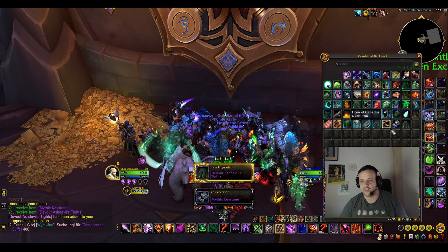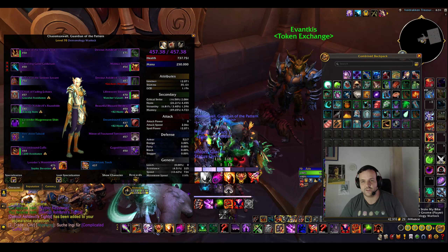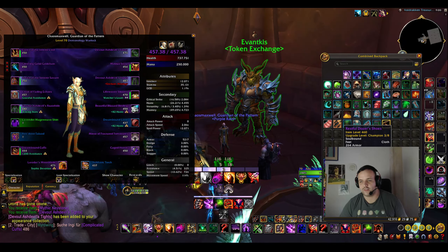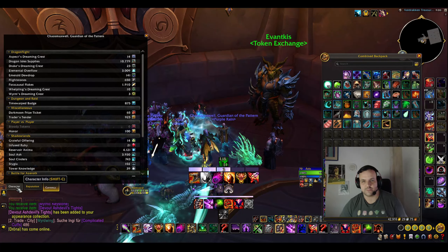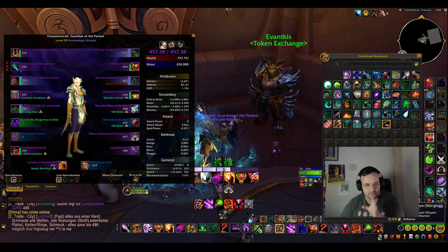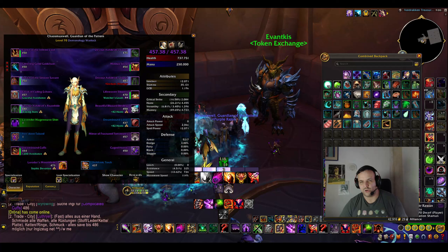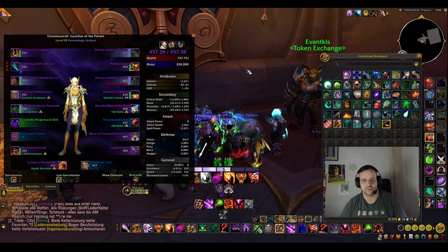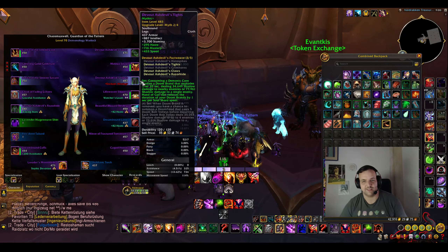I'm gonna get the 2k Raider.IO score this week as well. That's gonna take us to almost 450, but this character is gonna get a lot of upgrades — I haven't crafted anything yet, we have the Aspect crests, gonna get more Aspect crests, and then from the campaign the Heroic crafted item. So this guy should probably go to like 465 or something at least, and obviously doing at least eight keys again this week. My Warlock is definitely rising — really happy about that item.